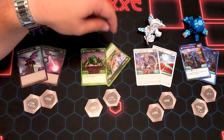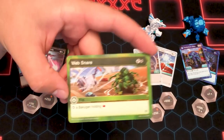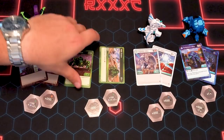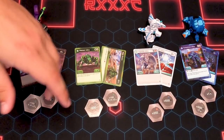The magic shield is nice but he comes with a trap magic shield, which I'm not a fan of. He gets an Aquas Ventus fist helper and he comes with Web Snare, which is a flip, zero cost, that says stop a Bakugan holding a red fist. That's one of those interesting new resurgence cards that stop Bakugan holding a type of core — that's a new thing.